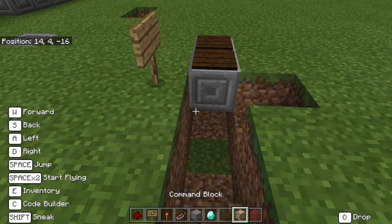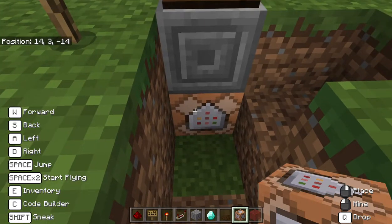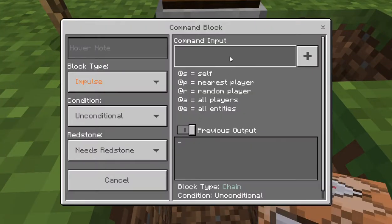Underneath there I'm going to put a command block, and then I can program it with the command 'spawnpoint @p' to target the nearest player.